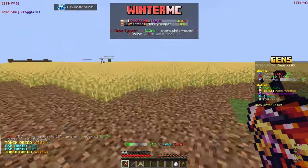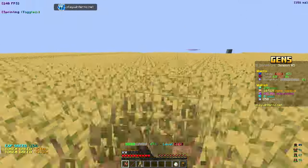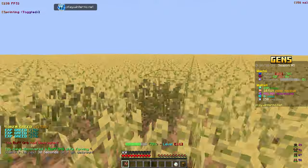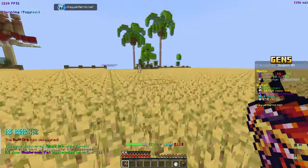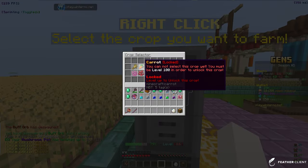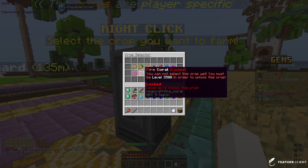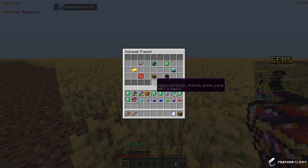I honestly prefer AFK and gens over heavy grinding — just getting more gens, more money. I will grind to complete quests and get more gen slots though, because that's how you make more money. We're only level 16, so at level 100 we'll unlock carrots as the next crop. The progression goes all the way up to level 3500, which is insane.